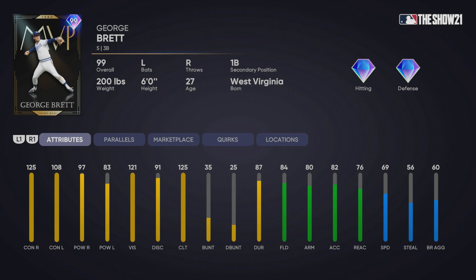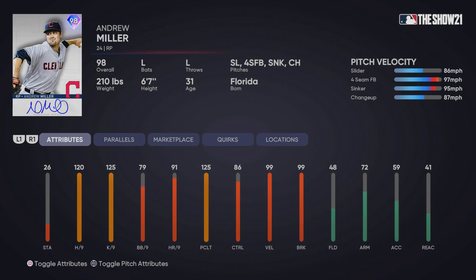We didn't get any of those bosses in this program. We do have George Brett, and I think this card is extremely good — better than Matt Kemp, personally. If I were to rank the bosses from best to worst, I would say Pedro Martinez, George Brett, and then Matt Kemp. But that's just my personal preference.